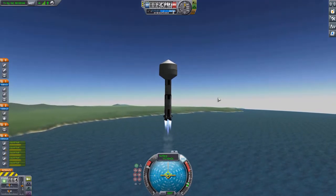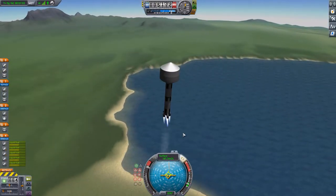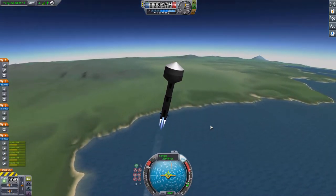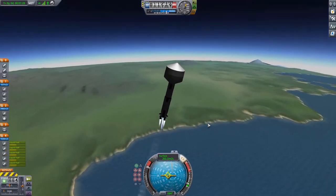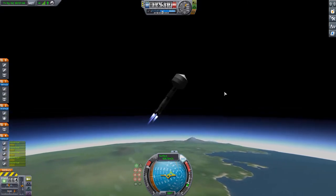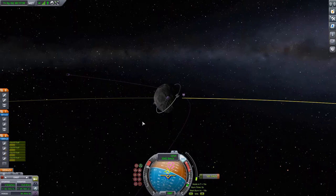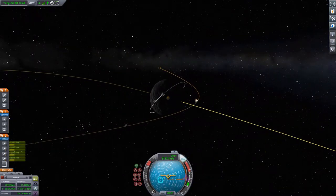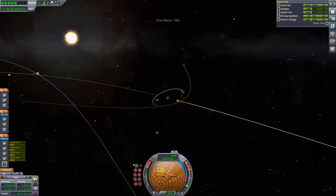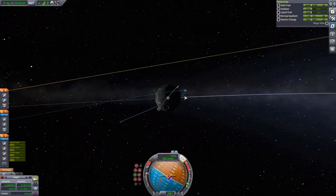Now we're jumping right into the launch. This mission won't feature a lot of the launching process for either segment since we're sending the two segments separately. The first segment is the cupola command center and science center with the rover attached. The rocket itself is pretty self-explanatory - a very large rocket using the Making History DLC parts with a five-meter fairing, because the entire thing was too wide to fit in the smaller fairings.